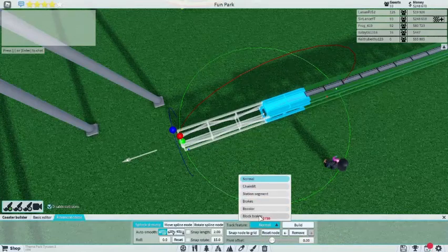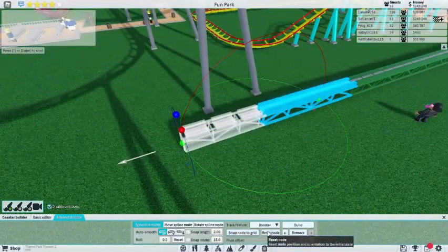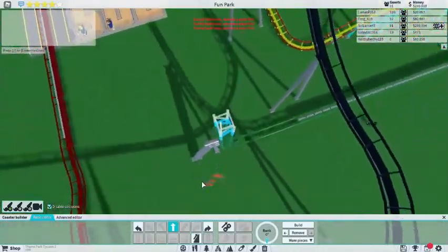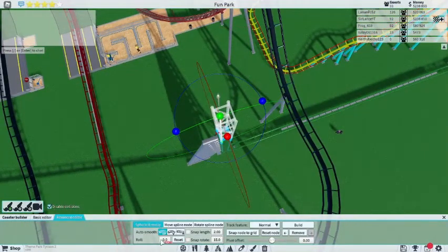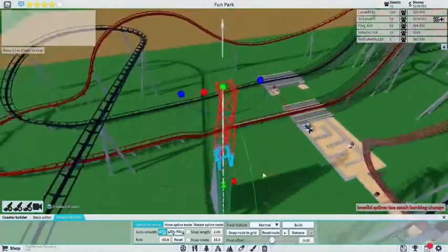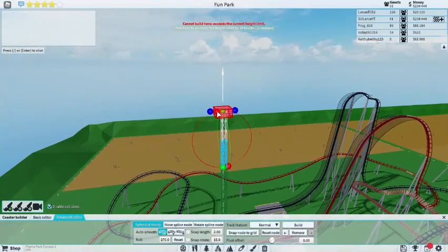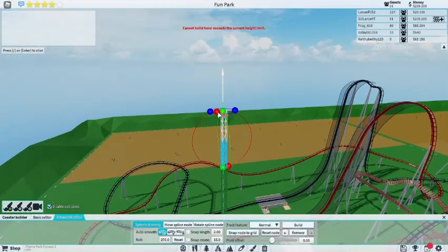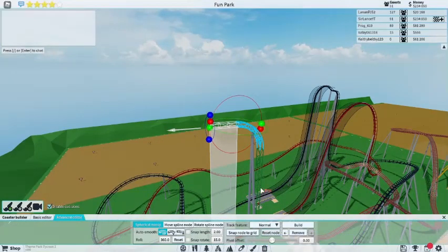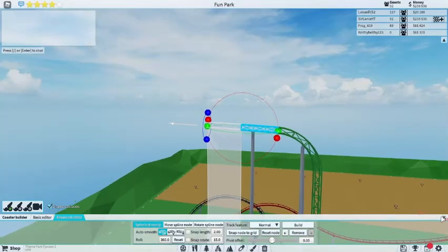Let's do a booster just like so, and then we're gonna go straight up. We go with negative 90 degrees - yep, that's the half. So let's go like this, let me even make it work out.